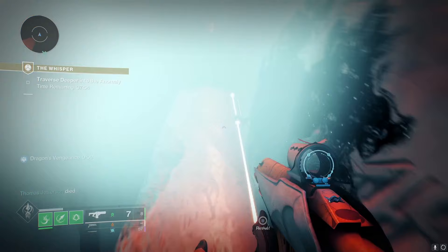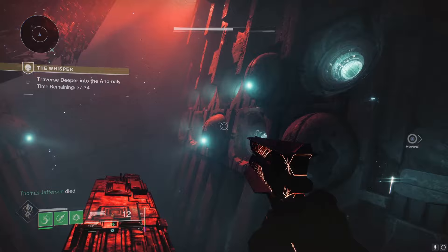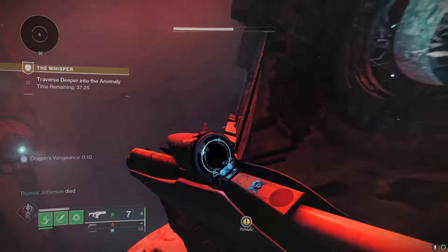Make your way across the ledges all the way to the end, and there is going to be another hole in the wall you can jump to. When we get to this next big room, there are a lot of tunnels we can go in, but we're going to choose the far top right tunnel. You can go to the balls on the right — there's a little ledge you can walk on. Make your way over there and drop down.